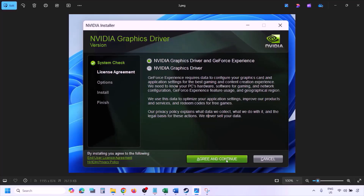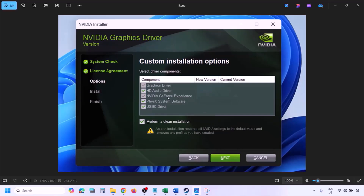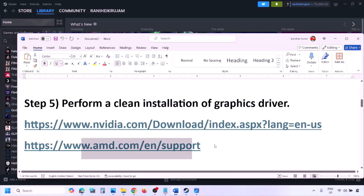When the installer runs, click Agree and Continue, then select the Custom option (not Express). Click Next, and on the next screen put a check on 'Perform a clean installation.' Click Next and let the installation complete. Once done, restart your computer, and after the system restart launch the game and check.